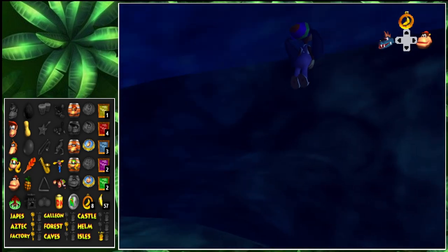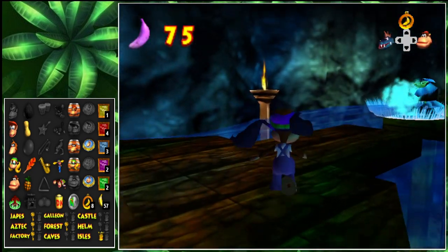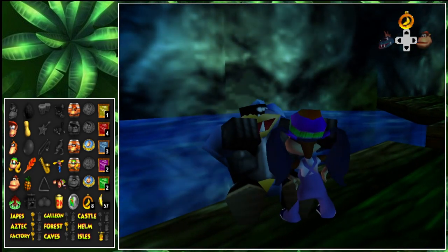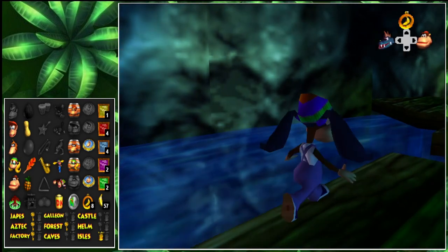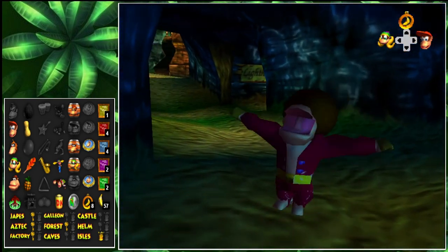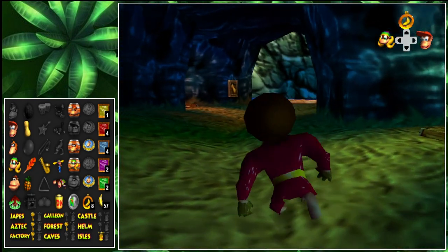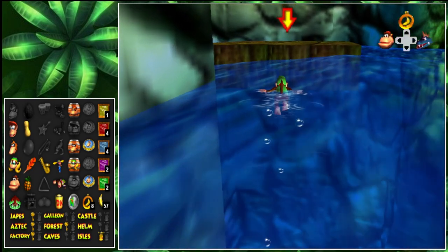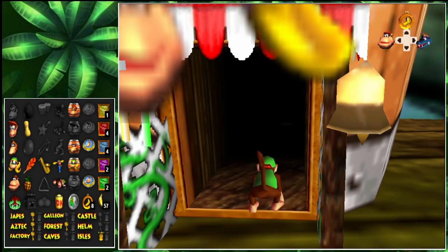Nothing here. Don't I need Diddy's jetpack to get onto the ship? So since we raised the water, we can get up here more. Tiny, we need to go up. We got another one for her. I believe there is something else we can do on the left side since we raised the water. There's Candy. I guarantee Candy has something for us — Diddy, perhaps? Or Donkey Kong, perhaps?